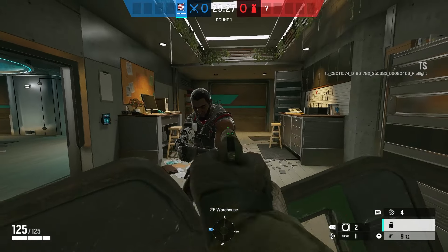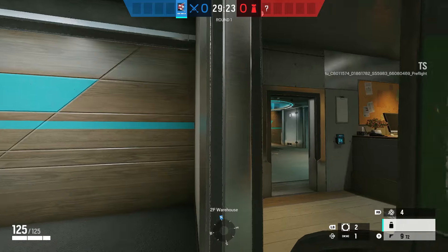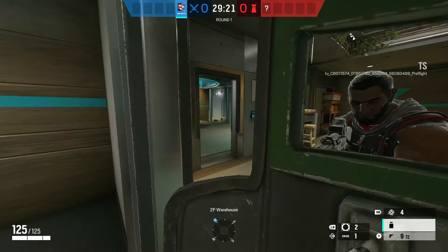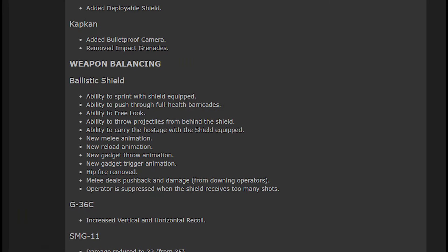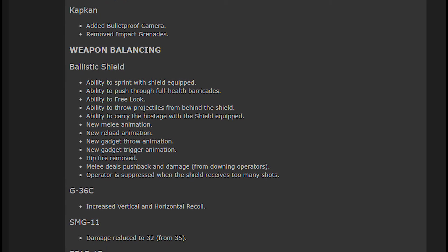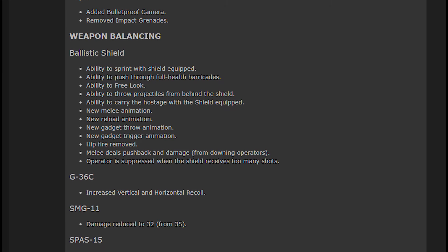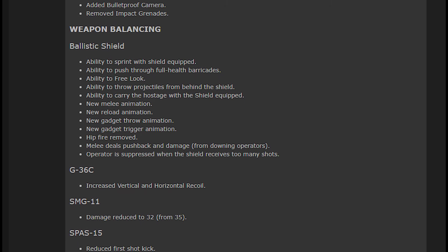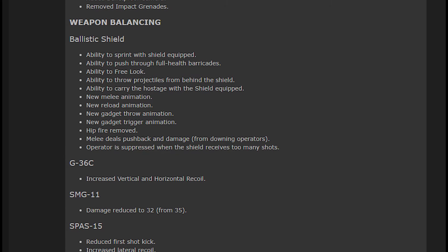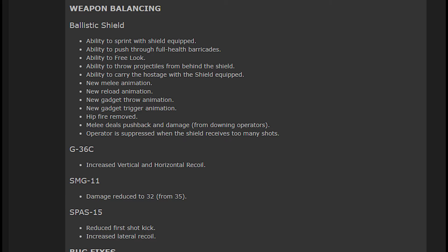With free look, you face the shield at your enemies but can look around for traps and such. You've also got the ability to carry the hostage with the shield out, and you can throw your projectiles from behind the shield, like smoke grenades. The normal melee has also been removed — so the ability to actually down someone with a melee attack is gone. You knock them back and give them a little bit of damage. Hip fire has also been removed, so you will need to aim over your shield to fire your weapon.